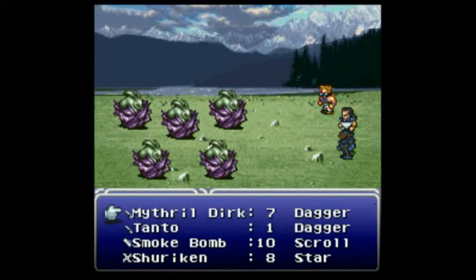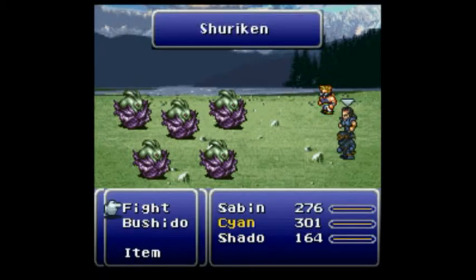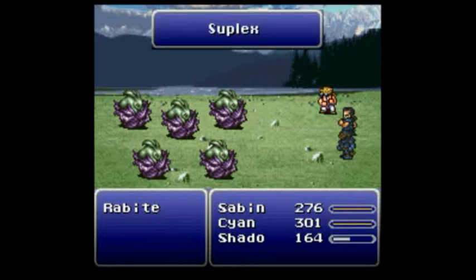Now I have one thing I'm glad I scoped out — the fact that the Tonto is now in my inventory, so I want to go three down. You can brush Shadow and you can blitz. Unfortunately, without the Atlas Armlet, the multi-target shurikens are not quite as potent.